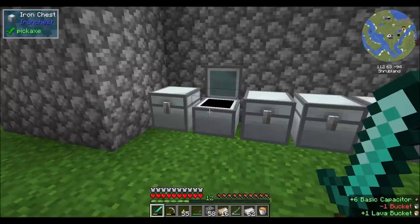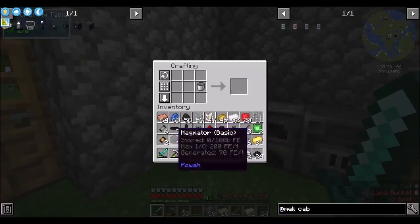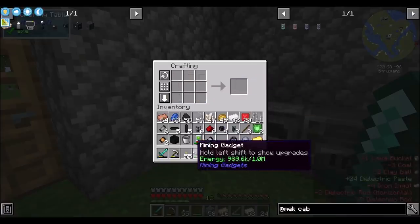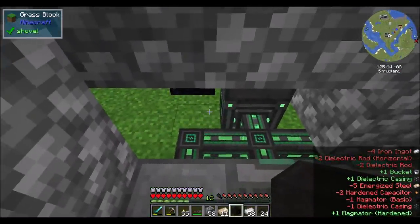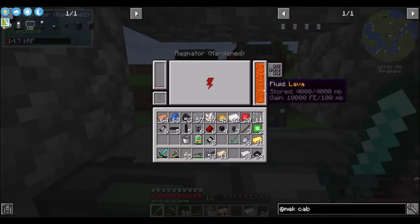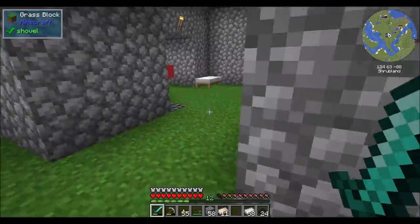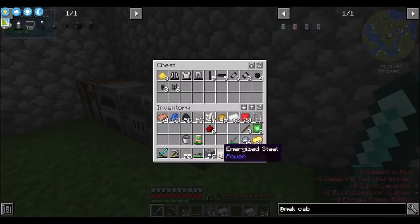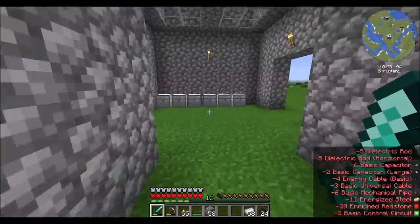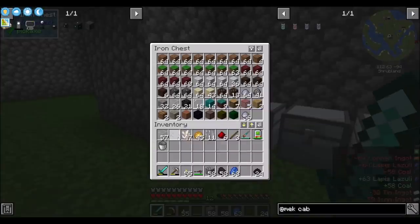I'm going to upgrade my Magmater to the tier 3 version — I'm going from basic to hardened. Hardened will do 180 RF generated per tick, which ain't bad. They all generate the same amount of power in the end; it's just the per-tick IO and all that stuff that gets adjusted. So there's no reason to rush right now — you're not in a rush to get much more power. But I'm teching up through Mechanism, so I will probably very soon have a desire for more power.